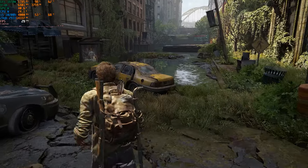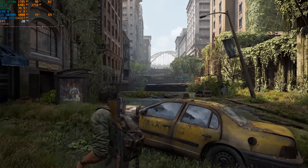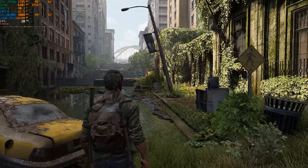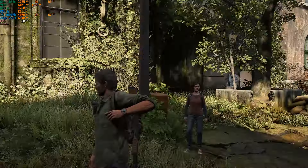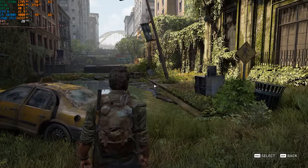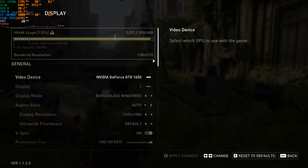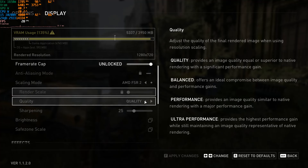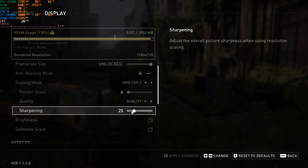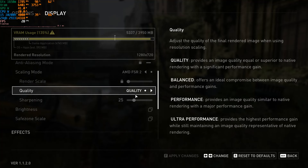This is The Last of Us with no frame generation. I chose this area specifically because when you stay here you get low FPS, and when you look the other way you get much higher FPS — the game is funny like that. For settings, I only use sharpening at 25 because when you add frame generation, sharpening is the one thing that can actually cause the game to crash. I also have FSR 2 set to quality.